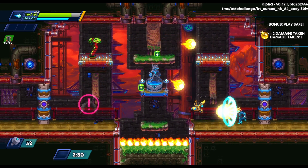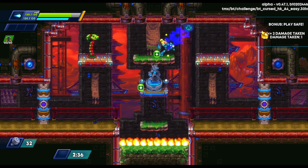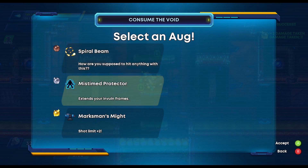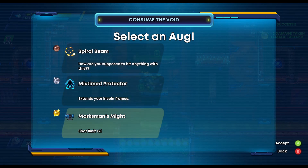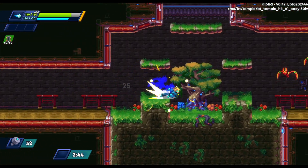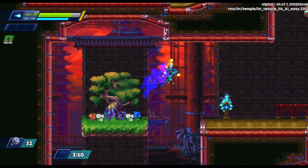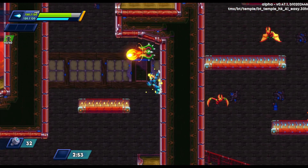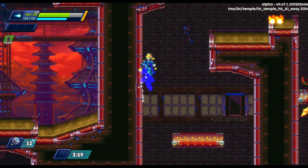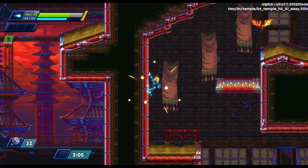Enemies aren't too shy — they'll spawn on top of you if they have to. We get through it and I take the Marksman's Might to get a few extra hits on screen. Not my favorite upgrade but it was the best available. Getting close to the end of this level, exploring around making sure I don't miss anything, playing safe and not taking damage.